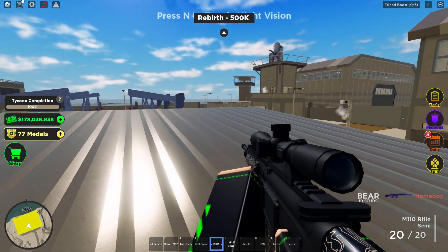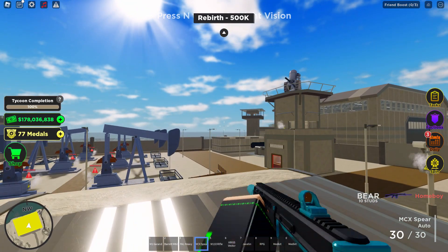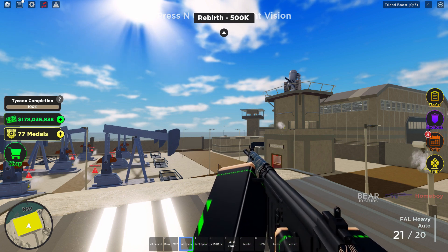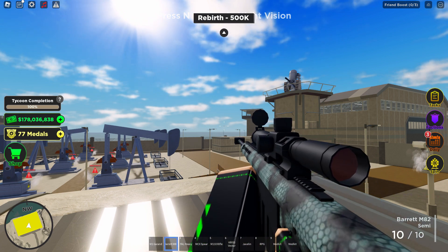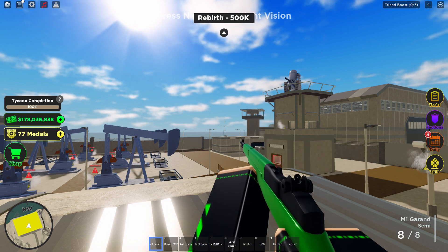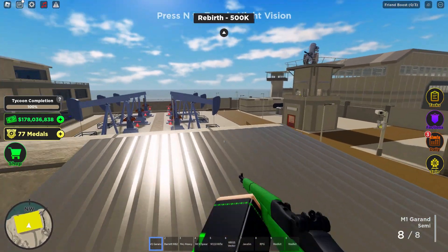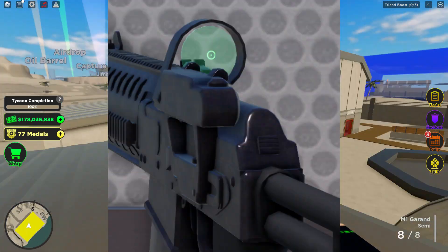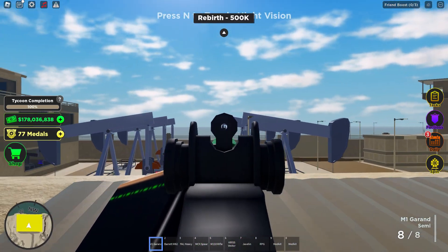The universal rail is like this rail — it's called a picatinny rail in real life — and it's what's on top of this M110 and the Kriss Vector; they all got picatinny rails on top. The MCX and FAL don't have that, the Barrett does, but the M1 obviously doesn't. This sight will apparently be able to be used on guns that don't have that normal attachment; they'll go on the side, as you can see in the pictures.